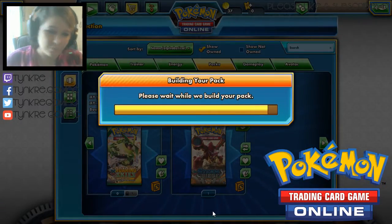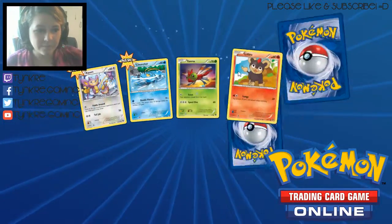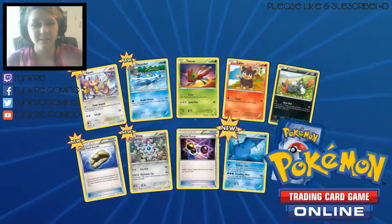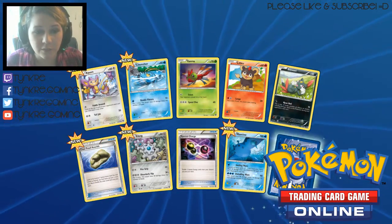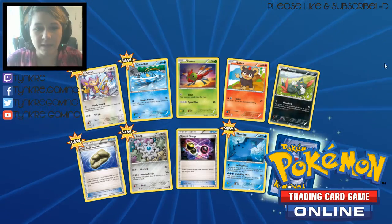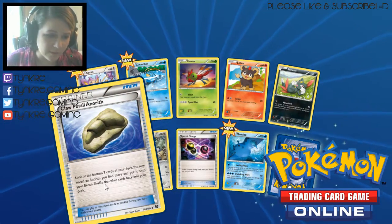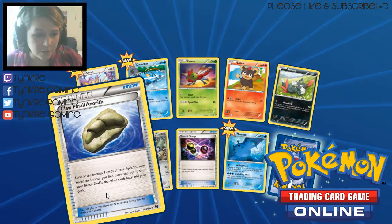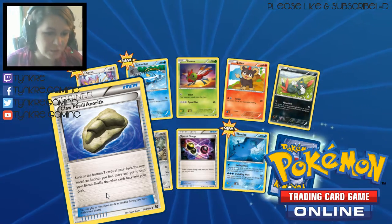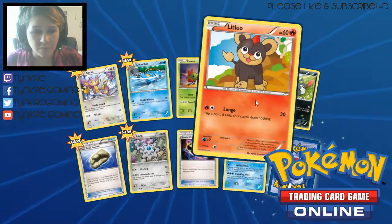Let's go on to pack number two — another Steam Siege. Alright, we've got an A-Palm, a Quancher, another Yanma, Litleo, Sneasel, a Faw Fossil Anerith. Let's see what this does: put the bottom seven cards of your deck, reveal an Anerith you find and put it onto your bench — oh, that's pretty cool. We've got a Clang and another Special Charge.